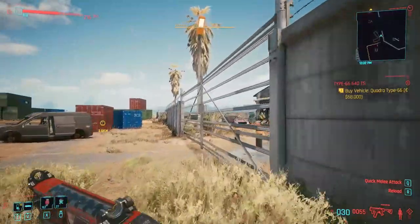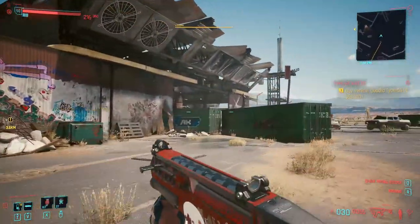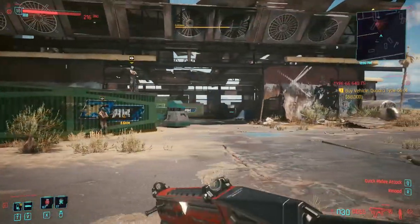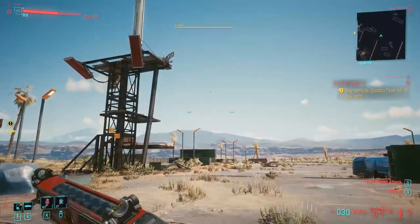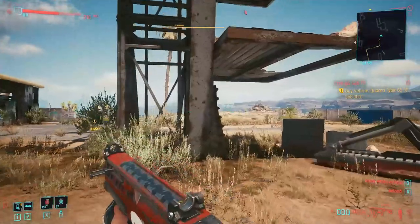Just go there. I'm equipped with double jump cyberware, so I can double jump, which makes it very easy. In my case there are some enemies in the area who spotted me, so I need to fight them. But we need to get to the top of this tower — this is actually where the legendary item resides.